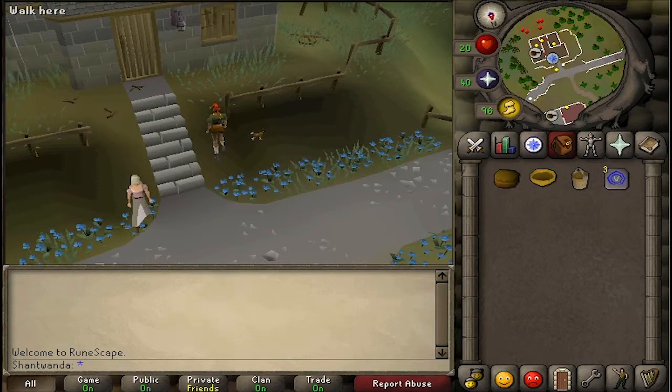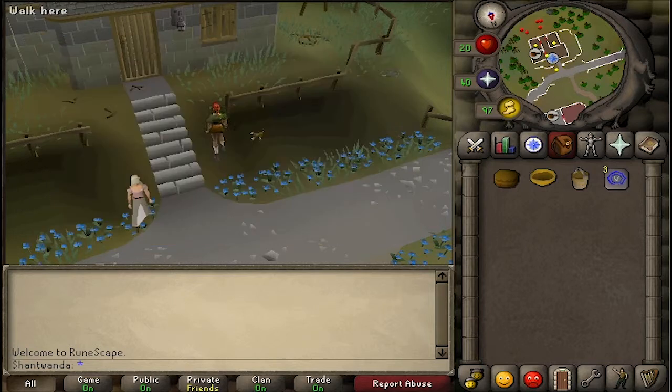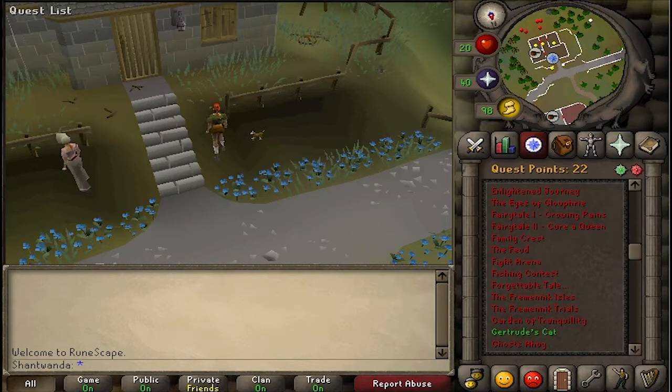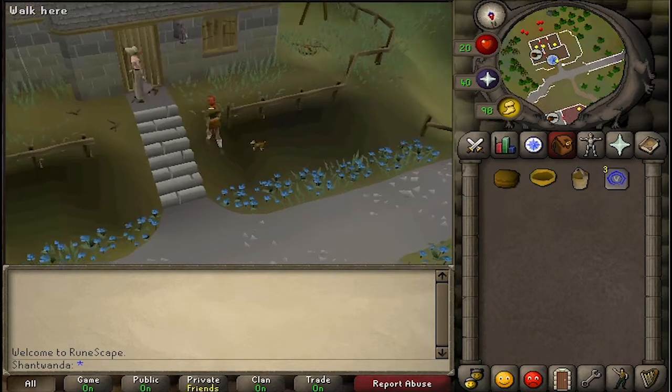The cat will follow you around but you will have to feed it. Most players will feed it tuna or fish, any type like that. If it follows you around for two and a half hours, the cat will grow into an actual adult cat, which basically means it's very good at catching mice. You will need this cat for the Recipe for Disaster quest, so make sure you hold on to it — you're going to be turning it into a Hellcat.